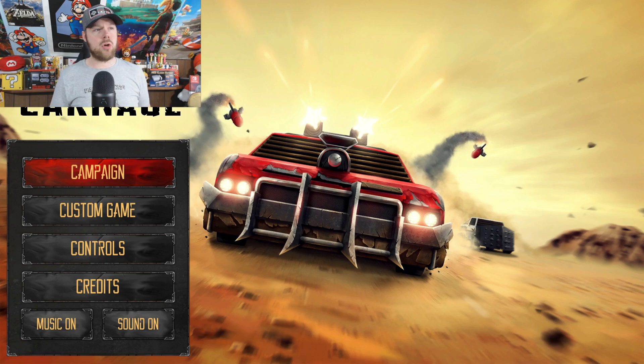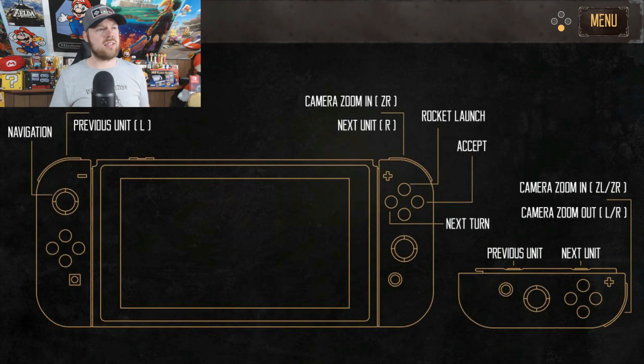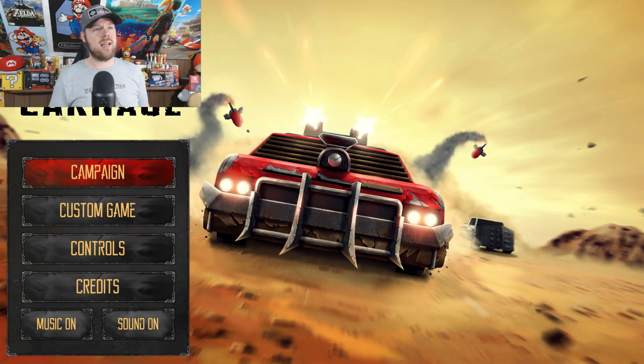I can see right away we got campaign mode, custom game, controls, and credits. Let's go to the controls just to see. It looks like standard — there's navigation, there's a rocket launcher, and next turn. So is this like a turn-based strategy game maybe? I don't know. Let's just jump into the gameplay and see what it's all about.